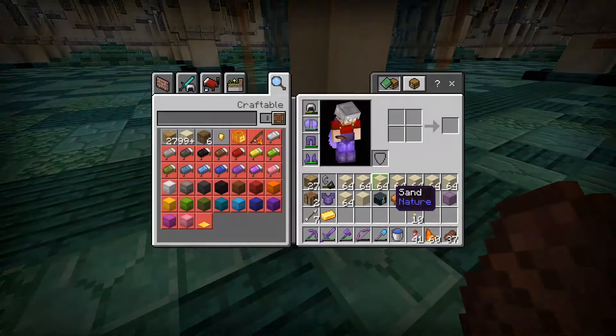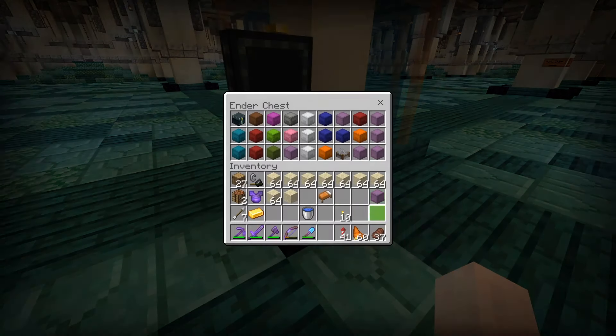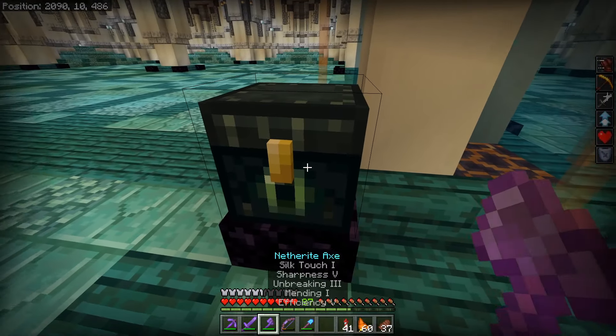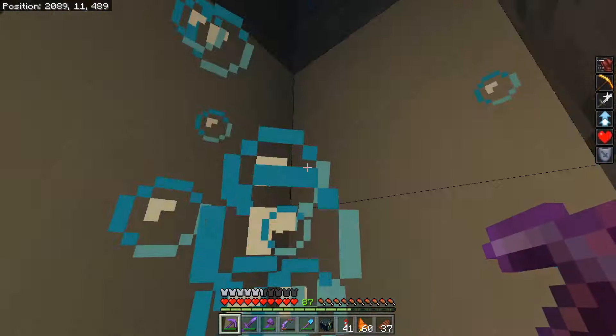If I go over here, I'll place down the ender chest. And there we go — a fair bit more sand. Lots of sand. Maybe about seven and a half shulkers full of sand. Let's go over and have a real quick look at what I'm doing with it.